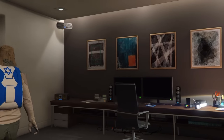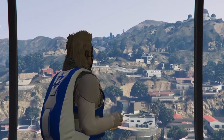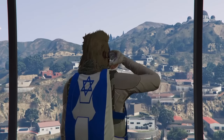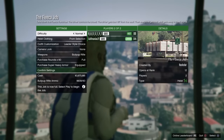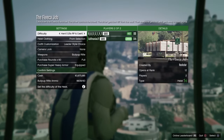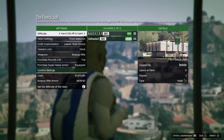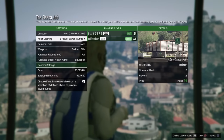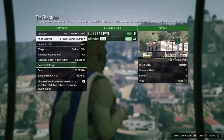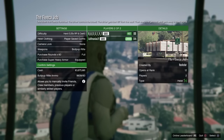All right, let's get started. The very first step you need to do is make sure you have the Fleeca Heist. From there, all you need to do is start up the job — you or your friend can start it up, doesn't matter. Make sure you save it on player saved outfits. Also, before you do anything, make sure you have a parachute on that outfit, just to be safe.